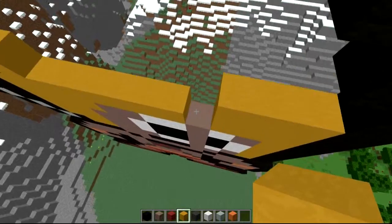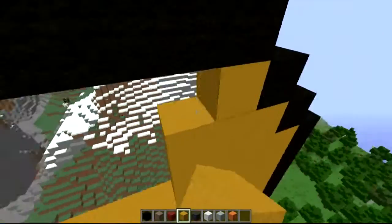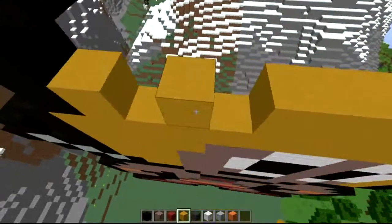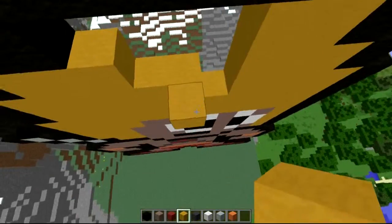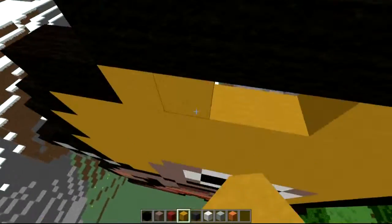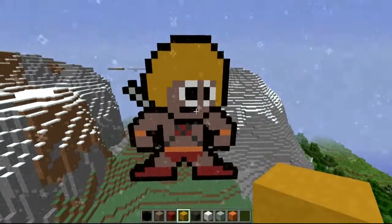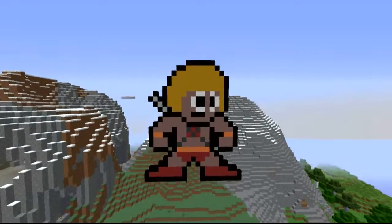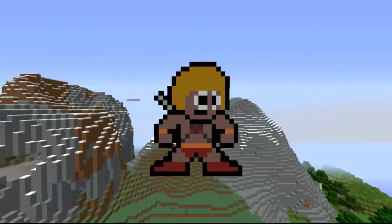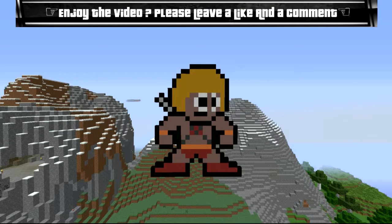That's pretty much it guys - not too hard overall. The hardest part was definitely connecting the head and the sword, too many blocks close together, but if you concentrate and focus through that section you'll fly through it. That has been my He-Man build. If you enjoyed, hit me with a like and a comment - bung your suggestions in the comment section below. I read every single comment. Until the next one, Killer Kev out.